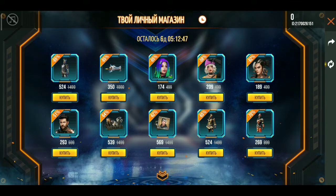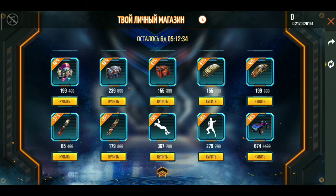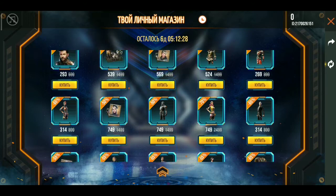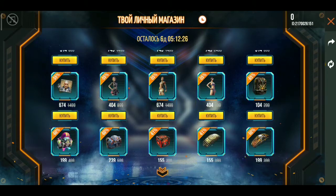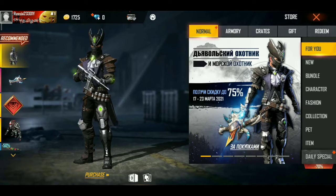It's a discount — it's a normal store with an 80% and 90% discount. When you get a discount, you can get a cash plus skin and a bundle. You can also get boxed ammo and a bundle, and you can also get a card. There are many items available.